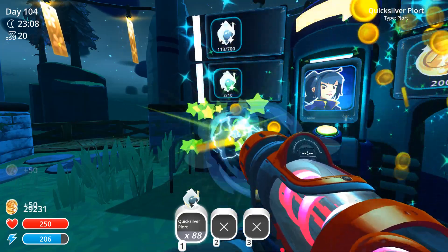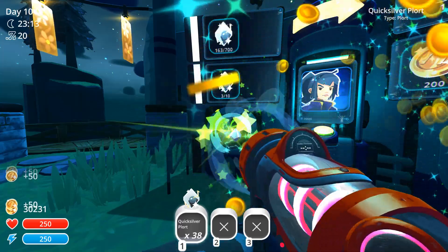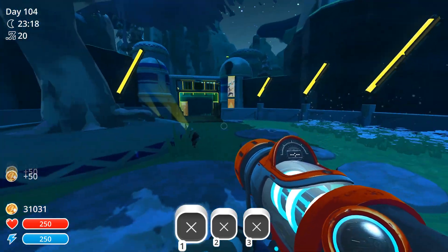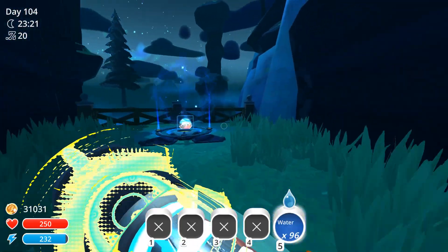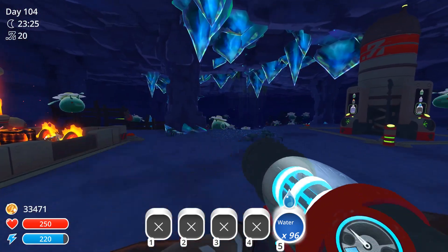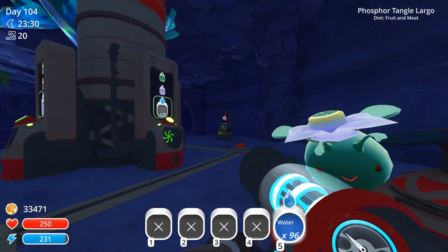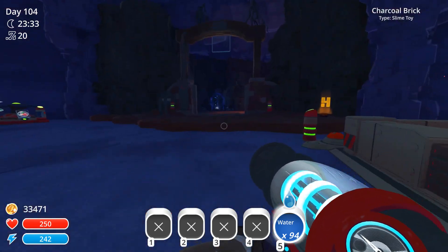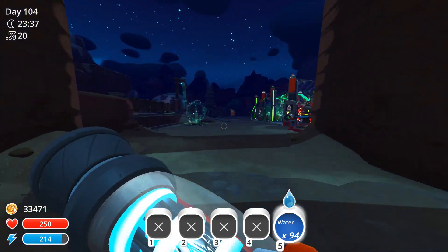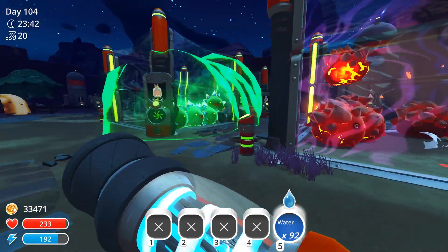Out of 700 total — how much do we have total? Like 200, yeah. Very nice, so it won't take that long. A few more of these and we'll get it all maxed out. We have to get out of here now and check on everyone — stop selling everything, because I don't want to sell all my plorts. We got 33,000. Let's make sure everyone has water.